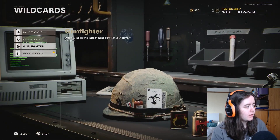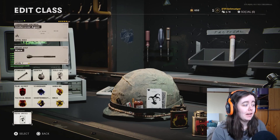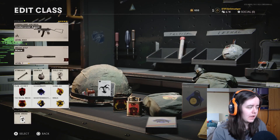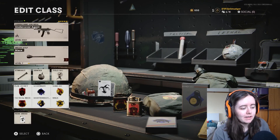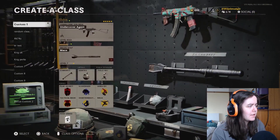Danger Close works really nicely because you just get an extra piece of equipment. You have to stay alive — you only need one kill per match. But if you do miss both your stuns or don't get close enough to the enemy, Quartermaster helps. It's a bit of a tricky one — you're either going to get it in the life you're alive in or you're not, and you'll have to respawn and try again.